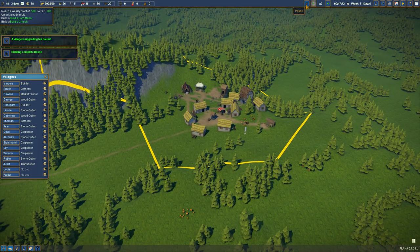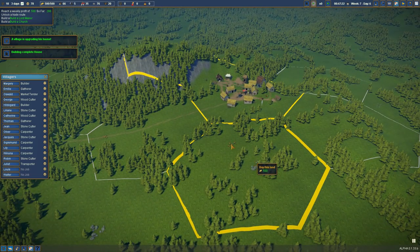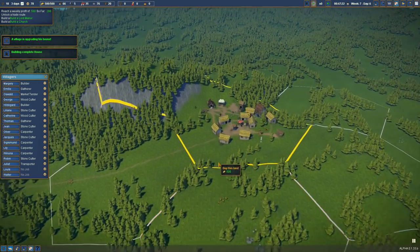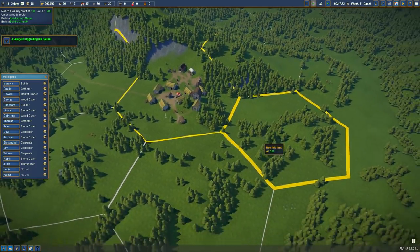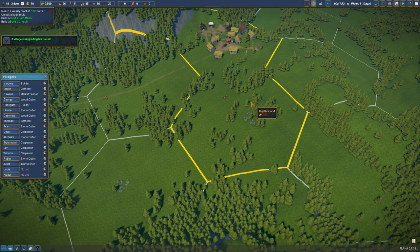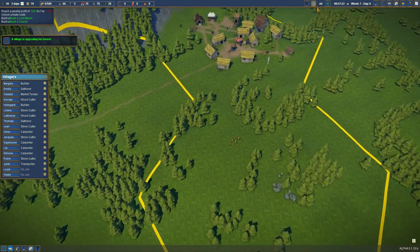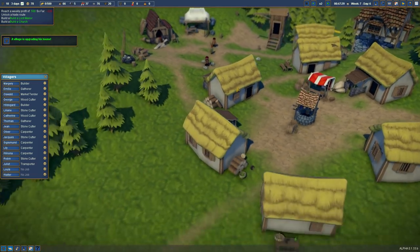We've got the money — let's buy another territory. We've got more stone, we've got more food. I definitely want just the one hilltop. Let's go for this one because we've got food and stone, and I reckon soon we're going to need to try and get that going.